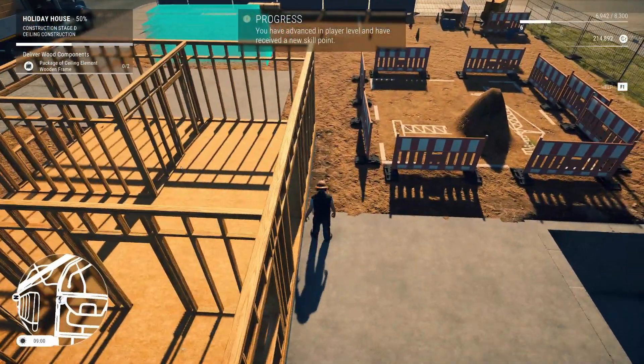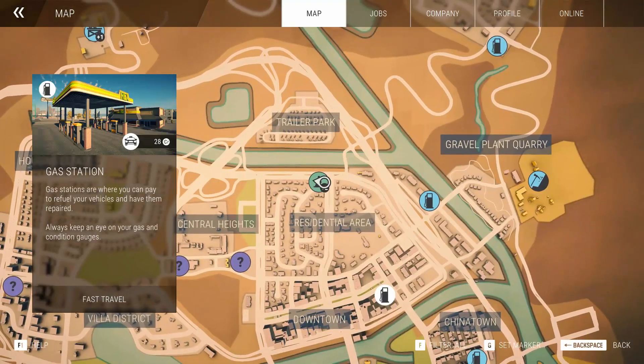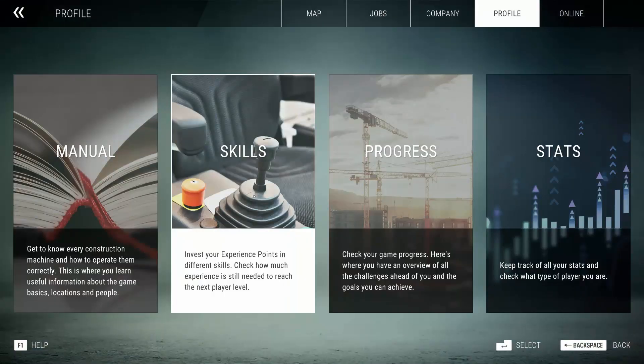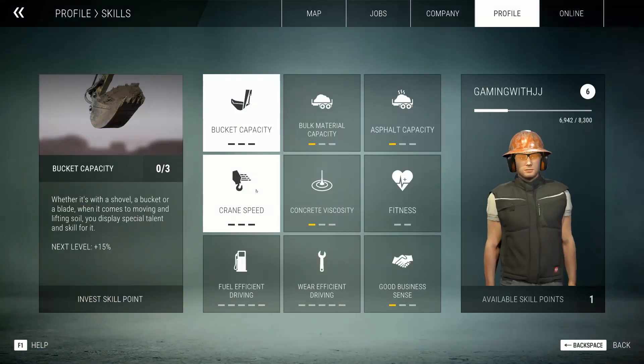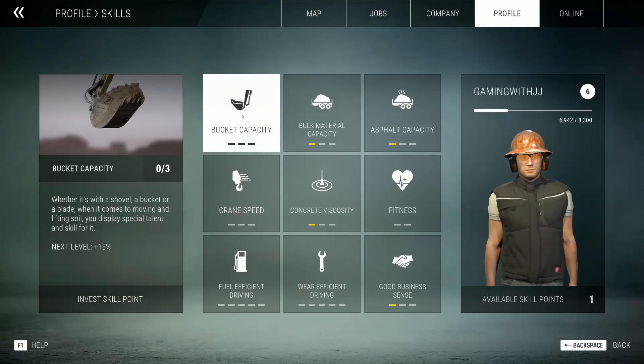We advanced a skill level. Let's get that out of the way right now. Profile, skills — what do we want? Bucket capacity, man. After having that excavator job and that bucket was taking me forever, I'm definitely going with that. No doubt, a hundred percent. Bam.